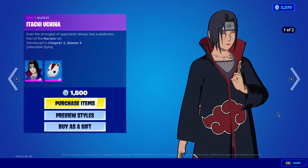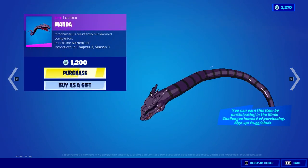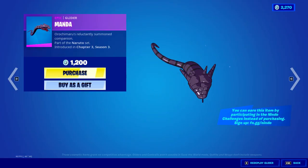You will get this stuff for just 1300 V-Bucks with a 400 V-Bucks discount. You can also purchase skins separately as each and every skin has different prices. Also, the Manda glider is free on the Nindo website — just log in and complete challenges, though they are really tough.